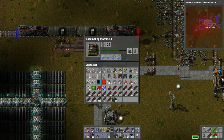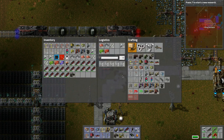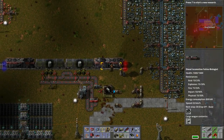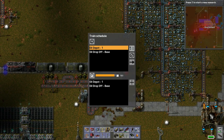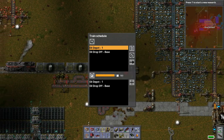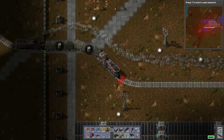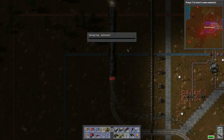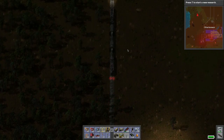Then we can put this like that. I think this will produce everything the fastest. Okay, let's hop in here and get the train off to the depot. See what happens. So far so good — working as expected. Oh, autosave.